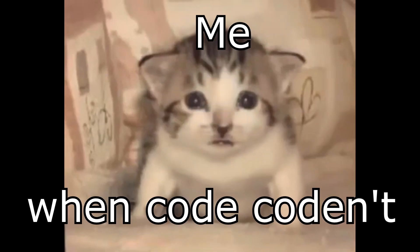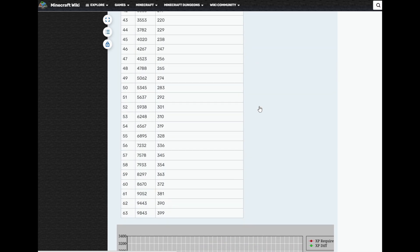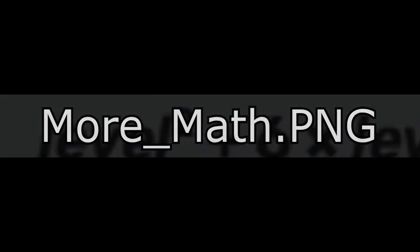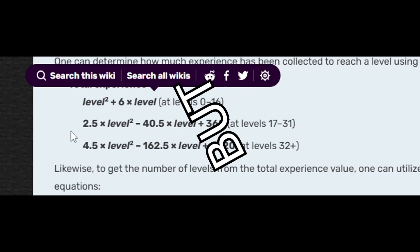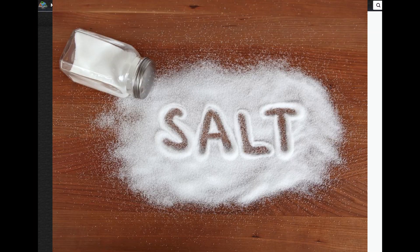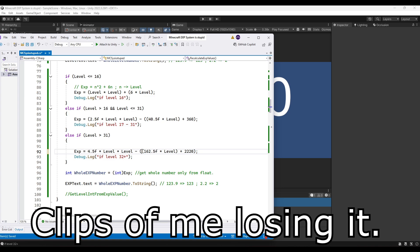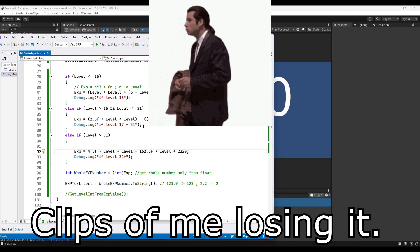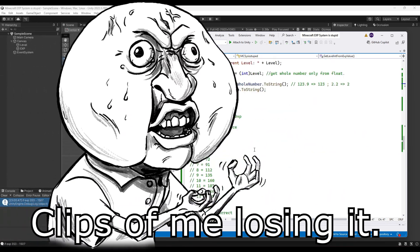I'm going to check with level 40 — and apparently the values further on didn't match. So I decided to do some research and found the Minecraft Wiki. Turns out it's even more messed up. But it looks like I was correct for that first part: N squared plus 6N. It seems they slapped extra stuff in when it goes further. All that time was kind of wasted — okay, time to recode. After re-encapsulating things it now works.